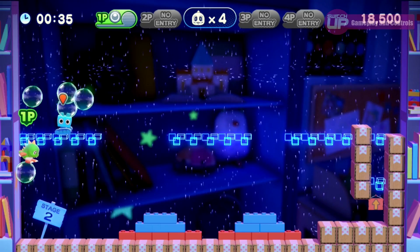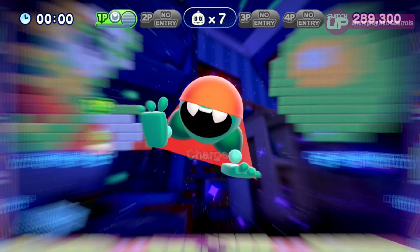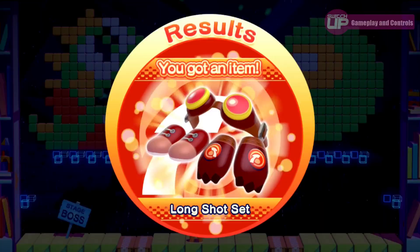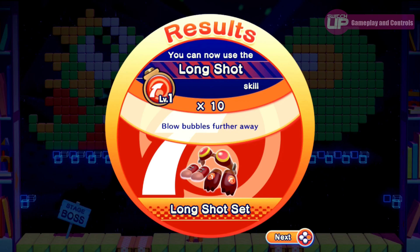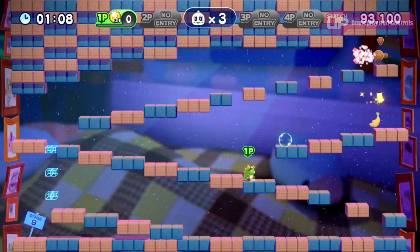The game is structured into 5 worlds, with each world containing 10 levels, the final one of which is a boss battle. These battles have you memorising patterns whilst hitting the enemy with enough bubbles to finally capture and defeat them. This will reward you with an item that can be equipped to your character. These items will grant you special skills that can be used a finite number of times per stage, and include being able to shoot bubbles over a further distance, or bubbles that have a secondary attack pattern once they burst.